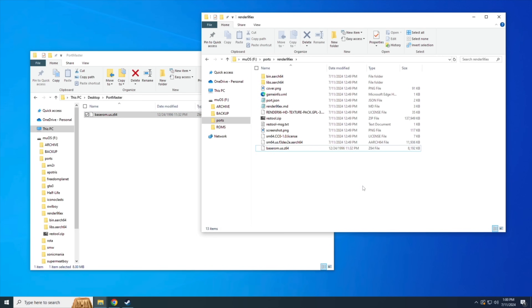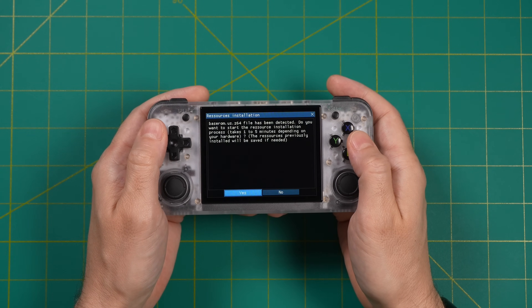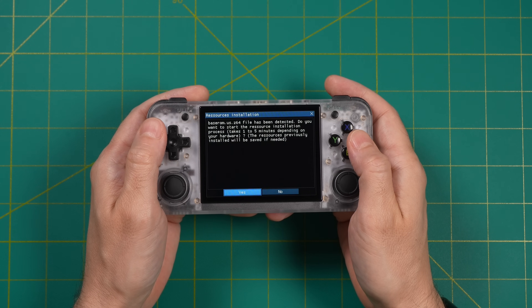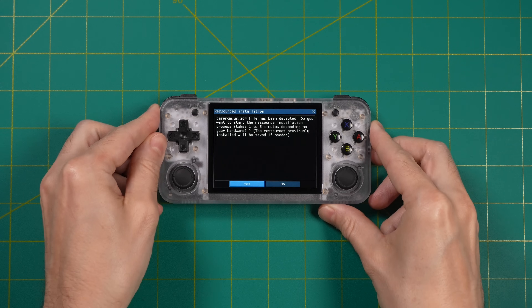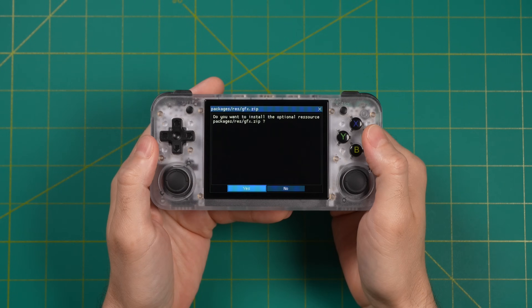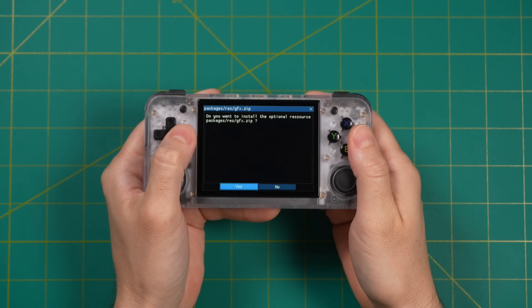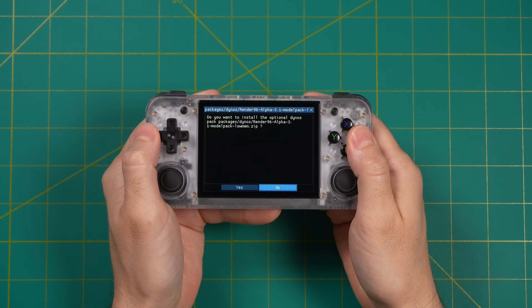When you start up the game for the first time, it's going to require you to install all the resources — it pulls assets from the ROM and puts them into the port. In this menu, press Yes and give it a minute, because it won't give any indication that something is happening. After a few minutes, it'll ask you another prompt, then ask three more questions about optional packages. Depending on your device and OS you can say yes to all of them. However, with MuOS at least right now, according to the Portmaster page, you don't want to use any of these — so select no for all of them.